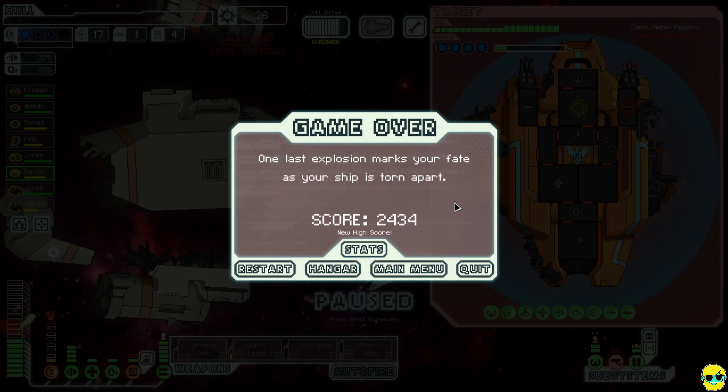All the way to the end — you got to see the entire game with the Kestrel. I hope you found this guide helpful. I still have a lot to learn and hopefully you can learn from my mistakes and make it this far on your own. This is not a game I won the first time I played — I'd get blown up by fires, from being boarded, running out of fuel. There's so much learning that has to happen, but it's a really fun game even though it's challenging. I'm thinking about doing one with the Engi ship on easy mode to show a drone-based ship. I hope you enjoy playing FTL — take care!